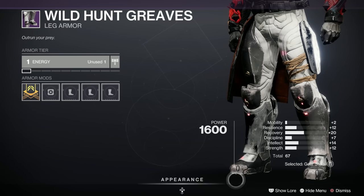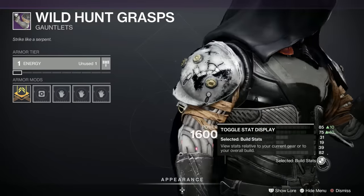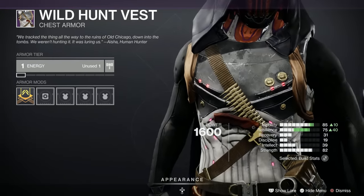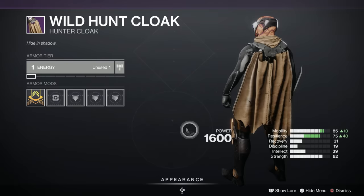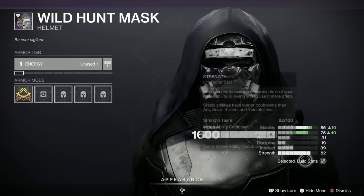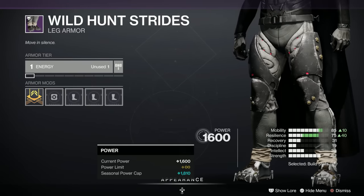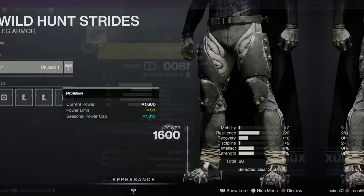For the hunter armor, the arms have a 63 total with a big spike in recovery — quite nice looking, but actually mobility is too low, so forget I said anything. The vest has a spike in mobility and discipline — not too bad — with a nice knife on the midriff. The cloak is good because it allows people to see your helmet. The Wild Hunt mask has a 22 spike in recovery, dreadful mobility, but 67 overall and quite nice-looking. The feet — crampons — have 22 resilience and again a dreadful mobility count, which is a massive shame.